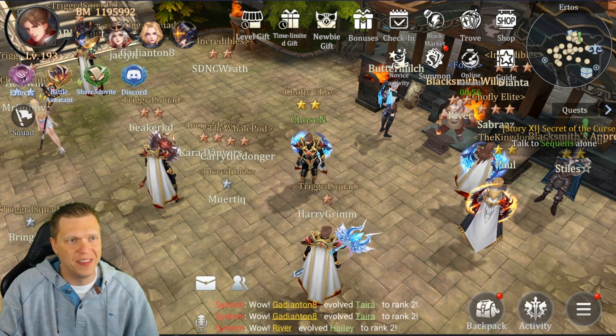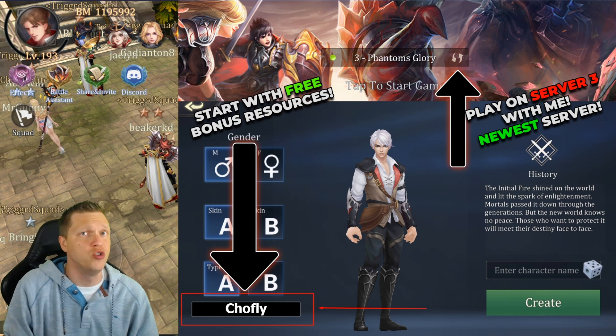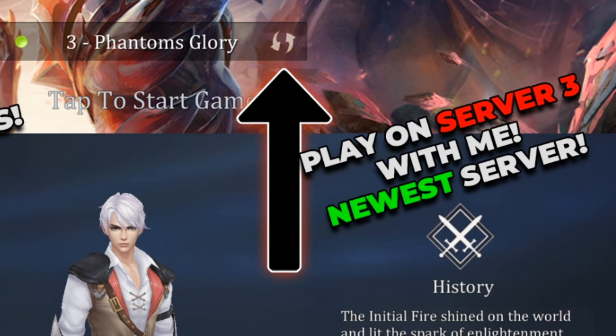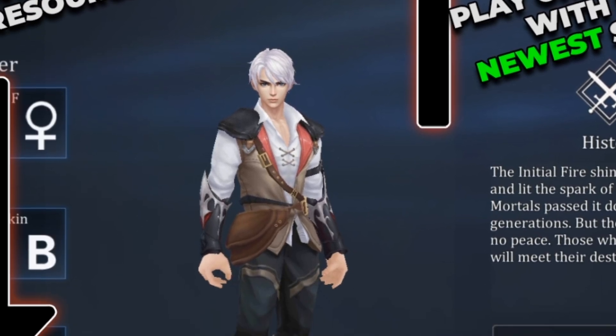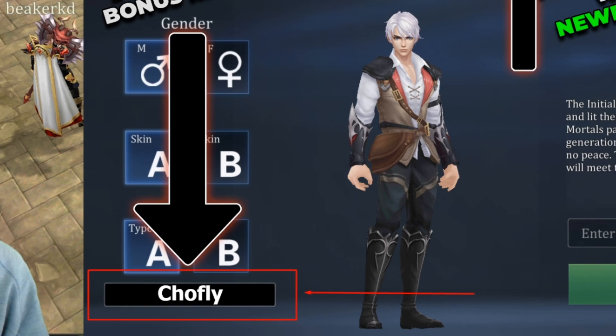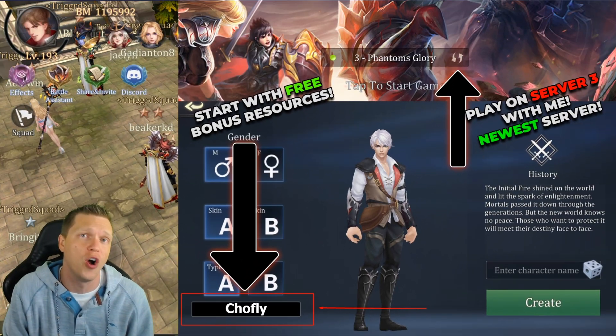If you have not tried the game yet, just really quickly — make sure and play on server 3. That's the newest server and the server that I play on and have my guild on. I'm happy to help you out, but I won't be able to do so if you're not on server 3. And if you're new, you can put in the promo code CHILLFLY on the bottom left when you make your main Summoner and you will get some free stuff to get you started on your journey.